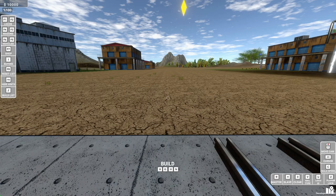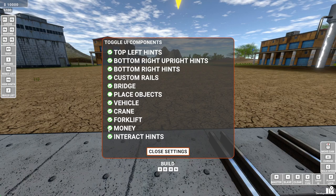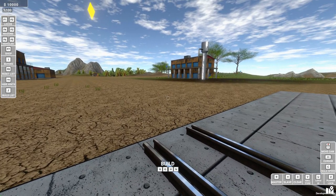You can switch the UI on and off by pressing F10, and it'll bring up the screen. If you hold left up it'll allow you to interact with it, so you can switch money on and off, all the different options, and then you can close it.